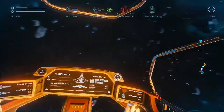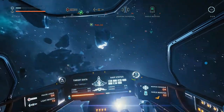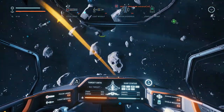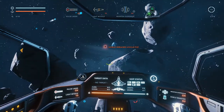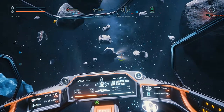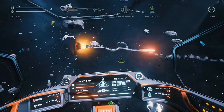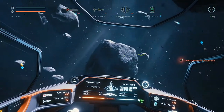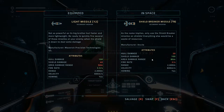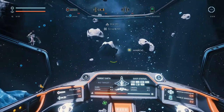Somebody else is getting me - my shield is going down. Sometimes there's turrets around these asteroids, it might have been that. Look, it's an outlaw cannon. Have a missile - there we go, we've got some scrap from that. Let's compare this new missile to our light missiles - this new one is better shield damage, so we're going to take that. Let's warp to the next sector. Hover over the warp point and away we go.